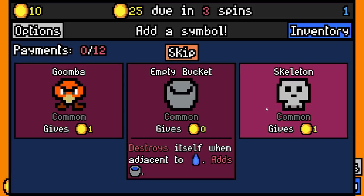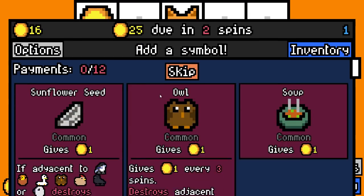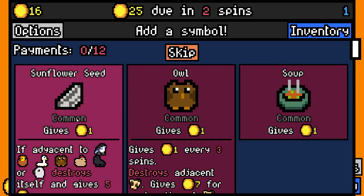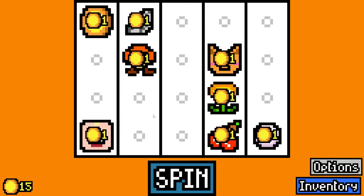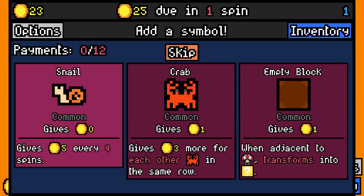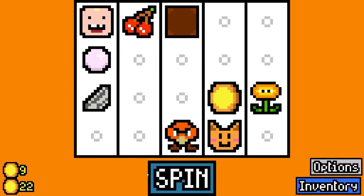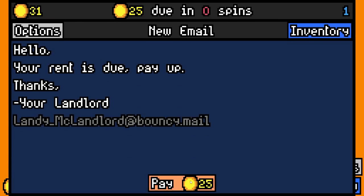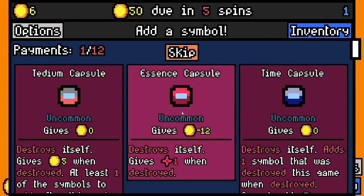There are three different mods here - these are both from the No Luck mod. I'm gonna add a goomba though - we've added the Mario mod as you can see. We'll add a sunflower seed: if adjacent to a bird it destroys itself and gives five coins. When adjacent transforms into toad - we'll get one of those. It's gonna be horrible but we're gonna pay 25 with six spare.